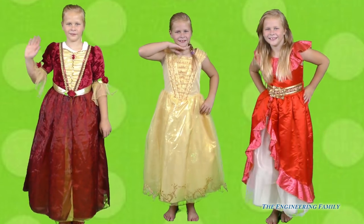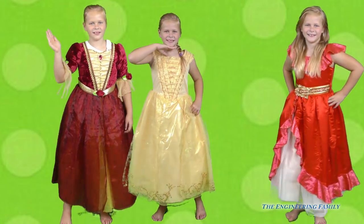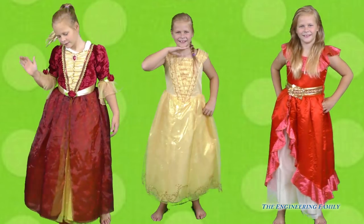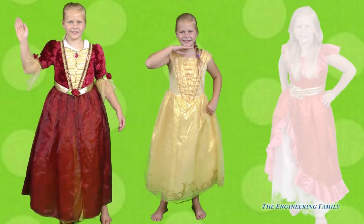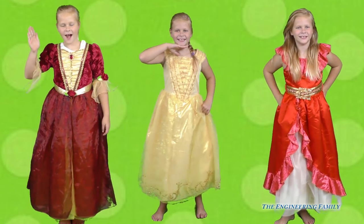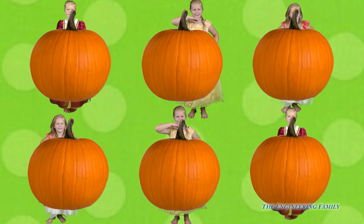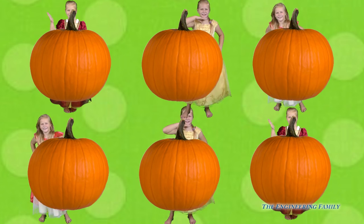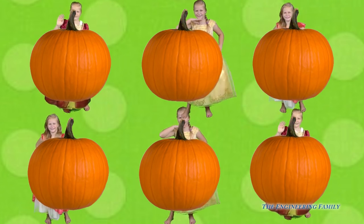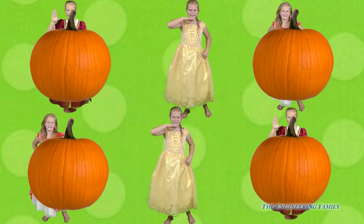This next game is a matching game! Look! Here are our three princess assistants! We have the assistant in the red bell dress, the assistant in the yellow bell dress, and the assistant in the Elena dress! I'm gonna put our assistants behind some pumpkins and you have to match her with her twin! Can you guess where the yellow bell dress assistant is? Do you see her peeking out from behind the pumpkins? There she is — she's behind this one and that one! You found her!